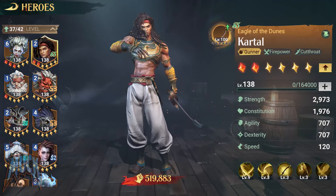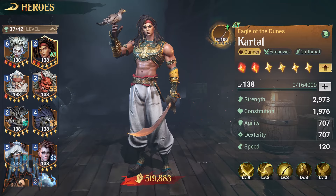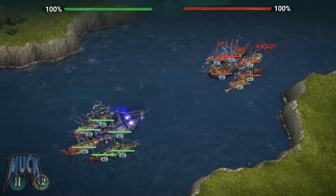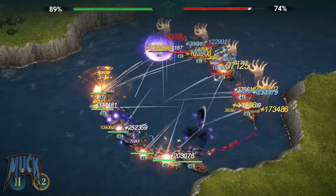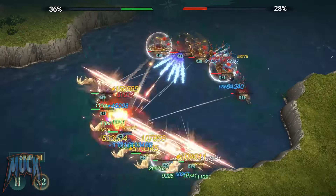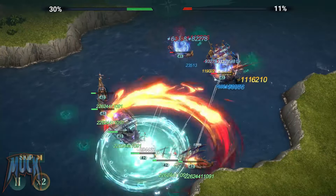Then I made another three attacks with the Blade of Sovereignty on Kartal. This time, it is three victories. The Warhammer averaged 15.6 million damage — lower than with the Spyglass — but with Kartal averaging 7 million damage.